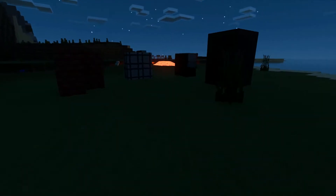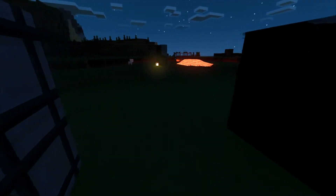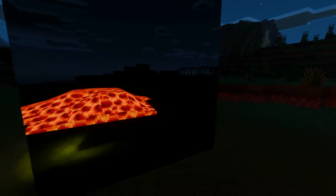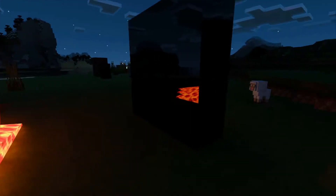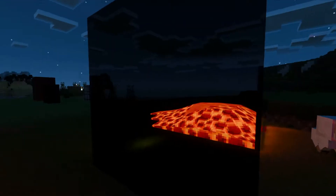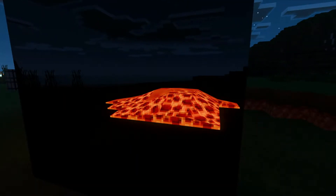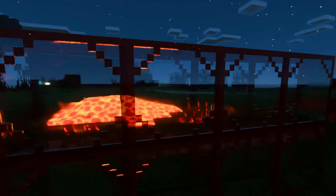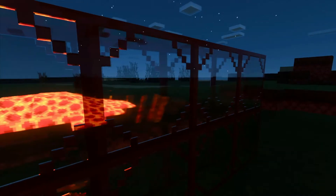If we head over here towards the lava, you can see some reflection going on there. This is actually a reflective terracotta block, and then we've got the glass there as well with the reflection of the lava on the glass.